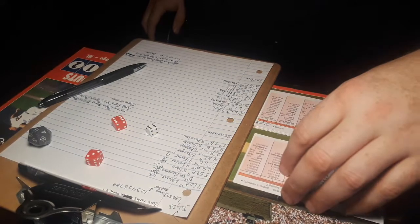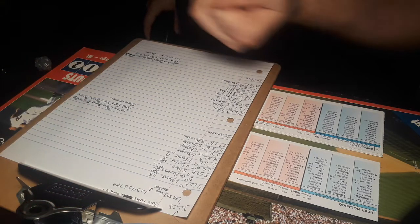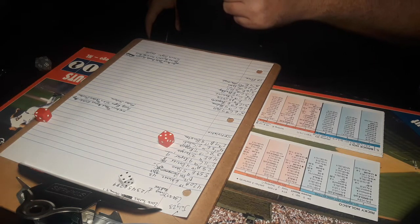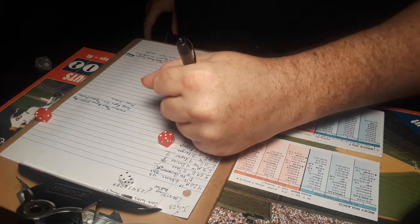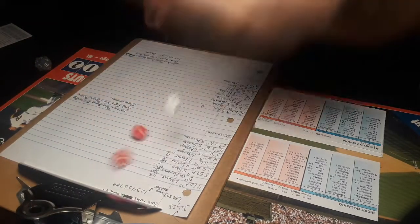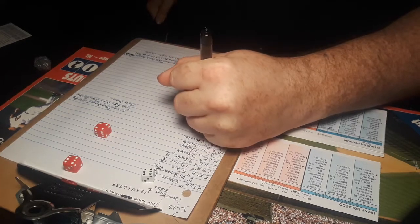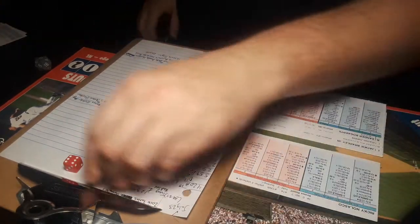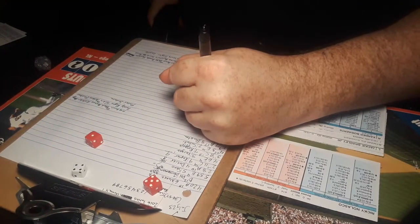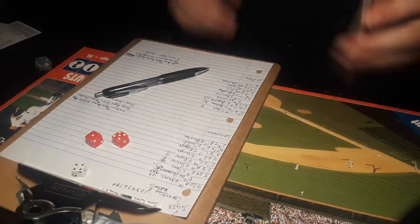Here is Ricky Nolasco, the starting pitcher for the Twins — who won't be here much longer, as he gets dealt at the deadline to the Los Angeles Angels in 2016. Leading off and playing left field is Brock Holt. 4-7 against the lefty — fly ball to center field, Byron Buxton underneath that, one out. Dustin Pedroia, 6-10 — ground ball right to Kenny Vargas, who takes it to the bag himself, two away. Xander Bogaerts, 4-6 — ground ball to Sano, throws to Vargas. Red Sox go 1-2-3 in the first inning. After one complete: Twins 1, Red Sox 0.